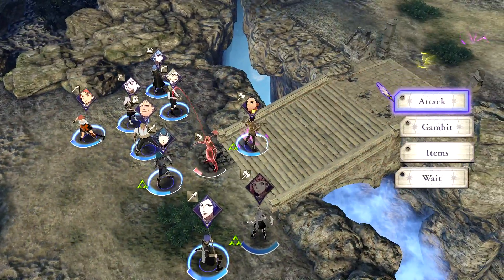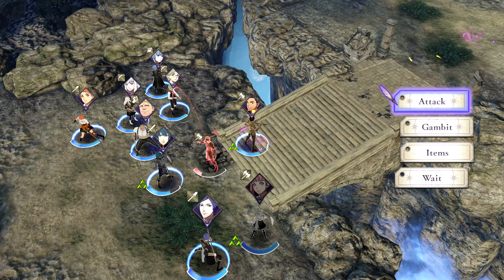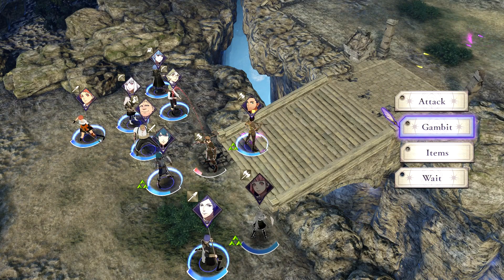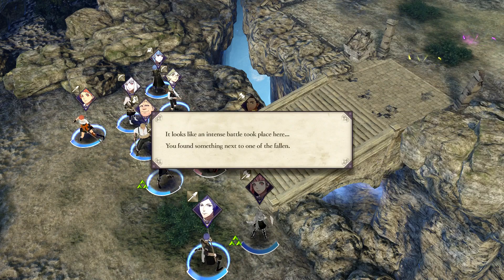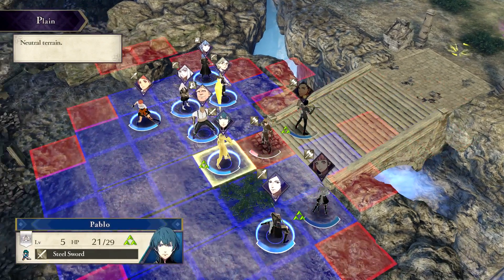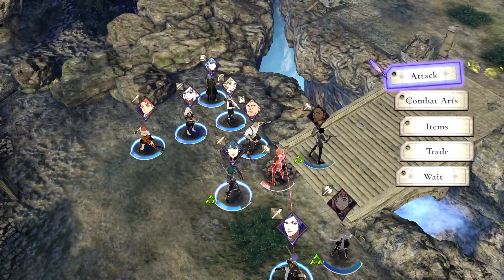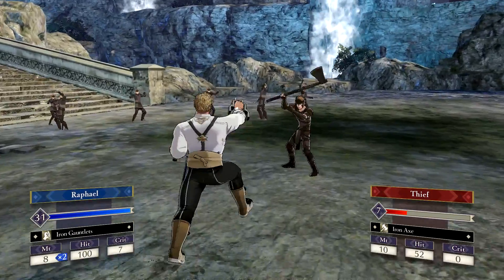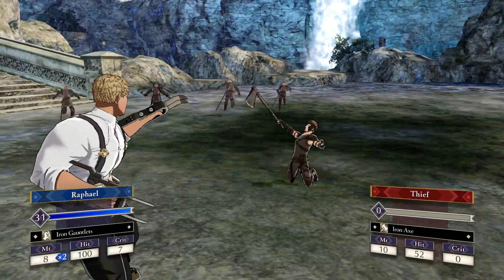This little tile here has a pink orb floating around in it because I connected my Switch online — that's where an ally has died. If I get a unit over that tile, I'll get weapons I can give to Raphael. If I'm paired up next to him, I can trade them and give him better gauntlets, which is pretty cool.